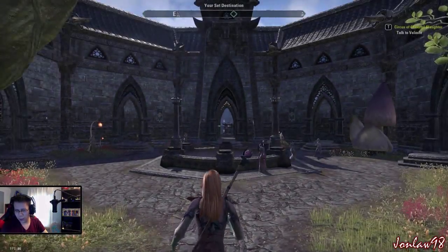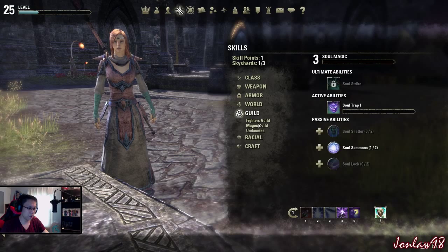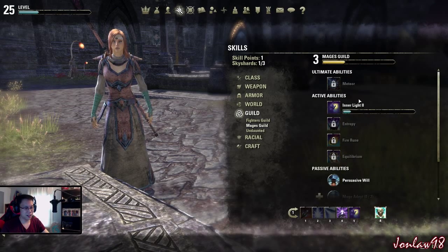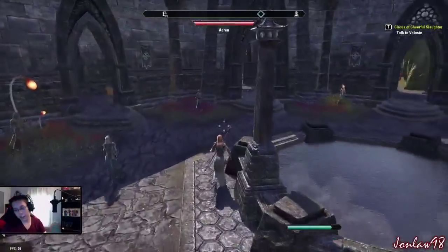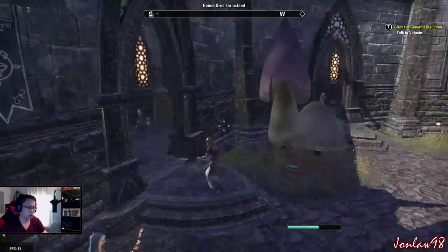What's so special about lore books? What do they do? Lore books are the only way to level up your Mages Guild skill line, and it's actually really hard to get it to 10. But the ultimate is really worth it, so getting it to 10 is really good. That's pretty much it - you get it for the ultimate.